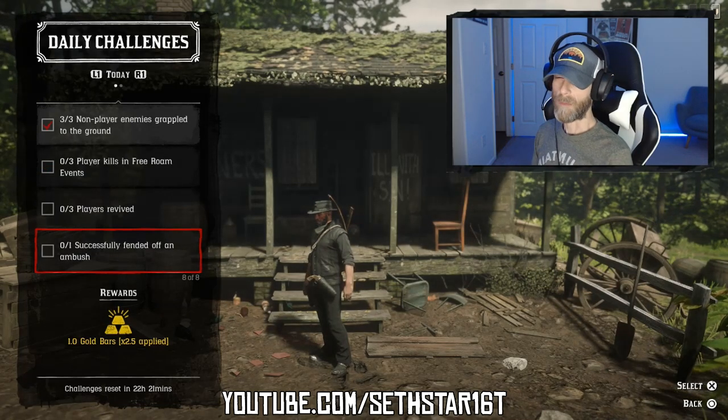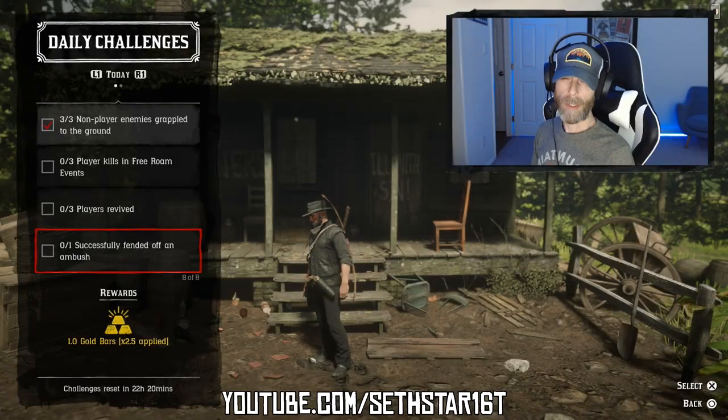Number 7: Successfully fanned off an ambush. I've marked all but the New Austin locations on the map for you. There's also a dirty Tyler-tested, Cestar-approved way to flip a rescue into an ambush — be sure to check the link in the description below.